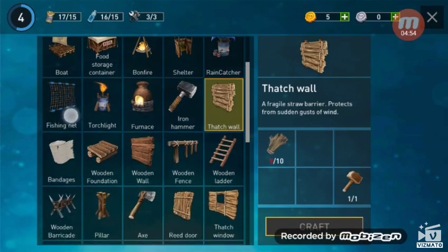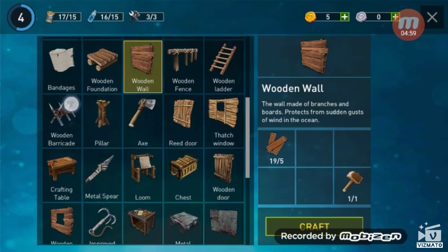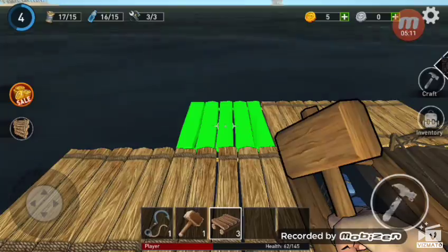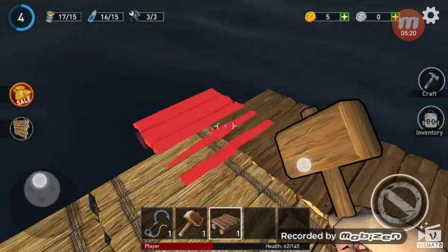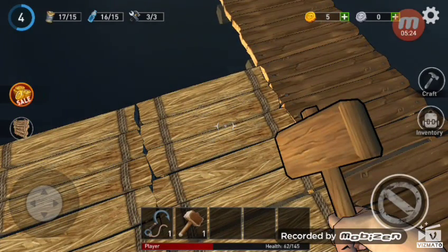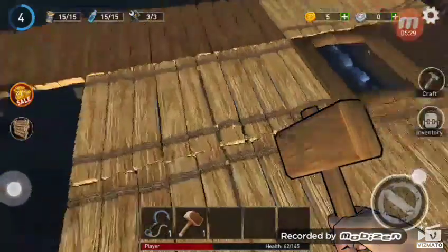Let's head to the craft menu. We still can't build up but we can build a wooden wall. Today we'll be building some wooden foundation because I really want to upgrade. How do we destroy these existing pieces? I'll start with that side and then come to this side.